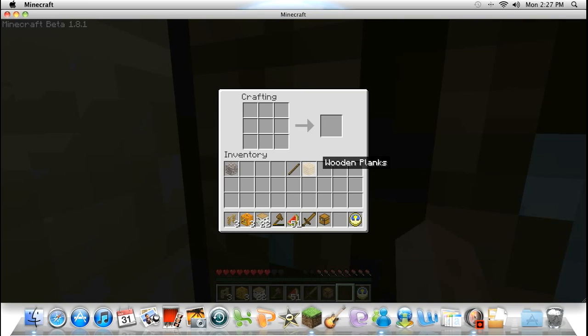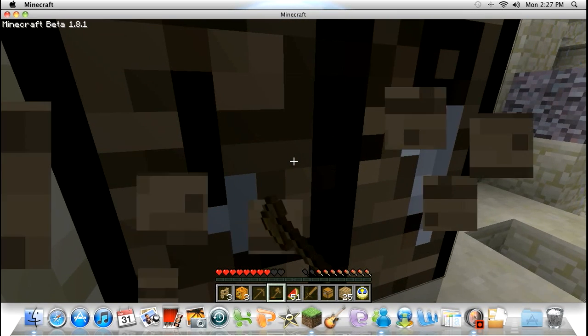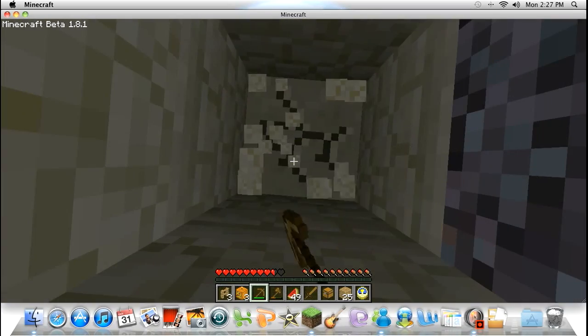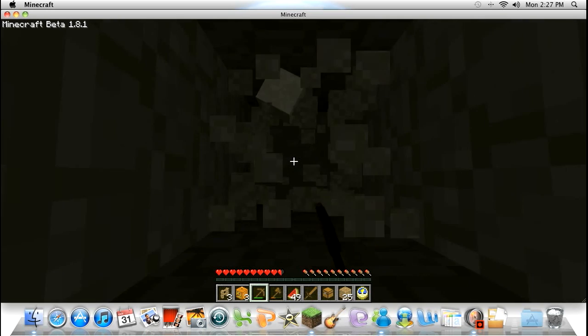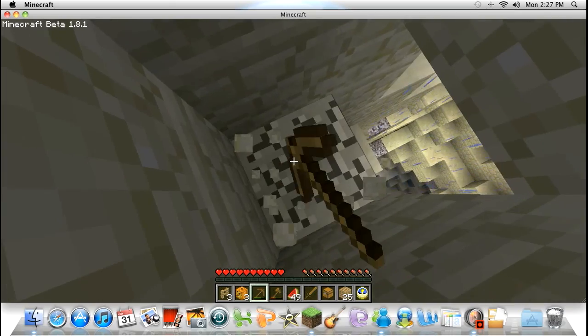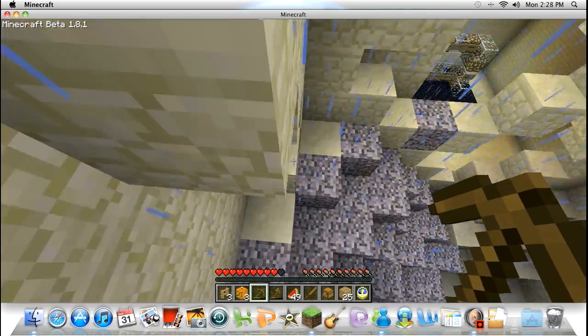Let's make a pickaxe right now. I'll just turn this all into wood planks. It's going to get a little bit dark — let's just dig out and go down the old-fashioned way. What's my FPS? This is pretty good. I can see some lava — that's a good sign I guess. Oh shit, okay, I'm fine.